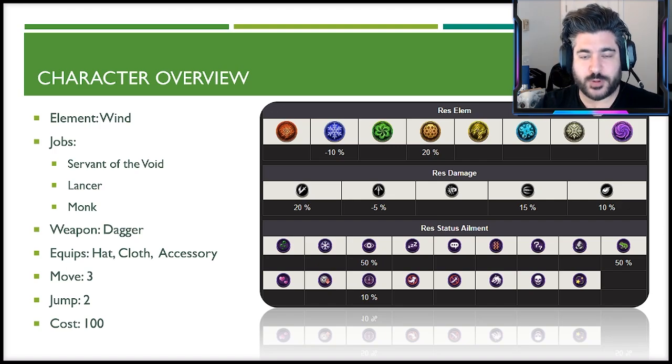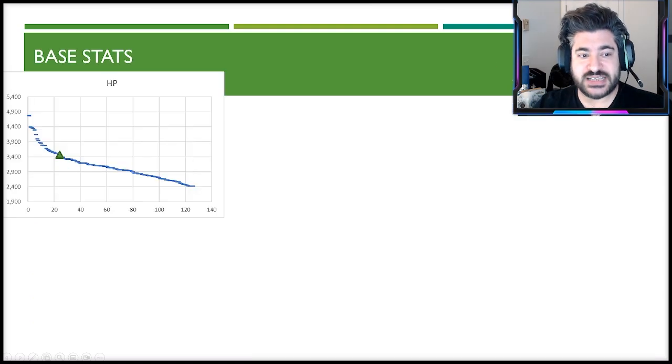Her weakness is minus 5 to pierce, while neutral at zero to strike damage. She's not a 97-faith unit, so status ailments aren't a huge concern, but she has 50 resistance to blind — very good against characters that rely on the blind status effect — 50 to toad, which is awesome, and Dark Lucia has no chance to inflict toad on her whatsoever. She also has 10 to slow, which is a little niche.